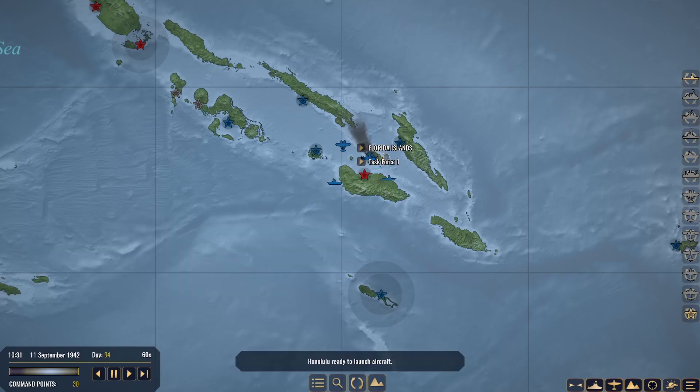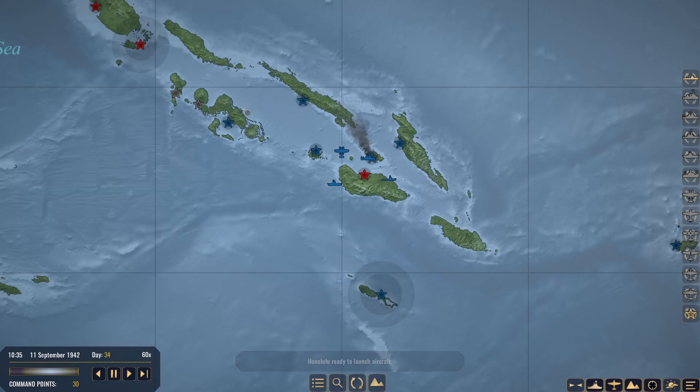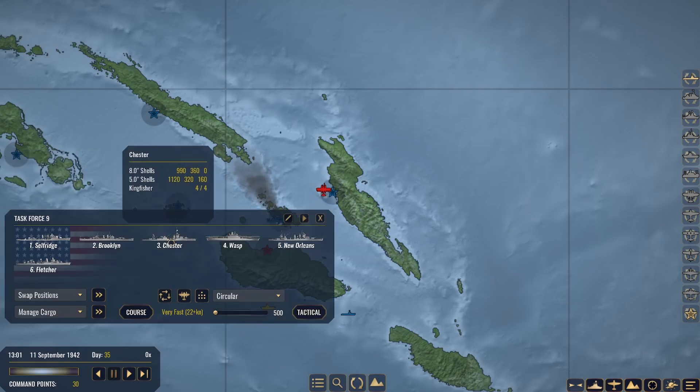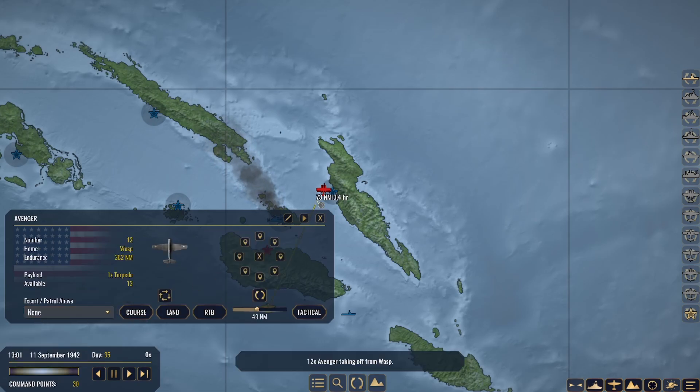Not too worried about the Florida Islands because we have so many troops there that the Japanese didn't drop off anything. It looks like we have a task force coming in from the Japanese over here. It's 1301 hours — let's go ahead and launch aircraft. We're going to need our Avengers once again. Get a course set — perfect, Gato going.